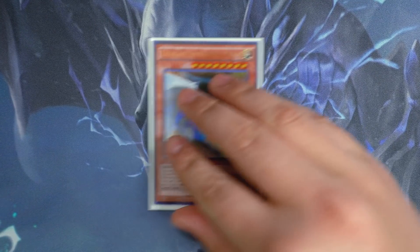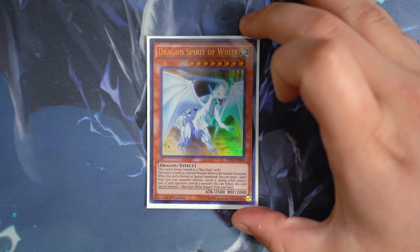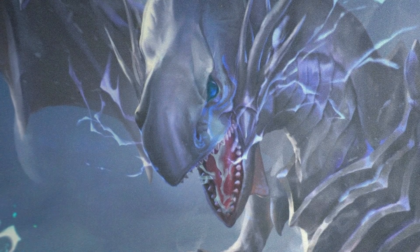And last but not least, for the one-of Blue-Eyes monster, you're playing the one Dragon Spirit of White. Card's really awesome. Zeraira can revive this card back from the grave. Return of the Dragon Lords can revive this card back from the grave, which is really good. Most importantly, off the White Stone of Ancients, during the end phase it can banish any problematic spell/trap cards, which is absolutely amazing. So one copy of Dragon Spirit of White.